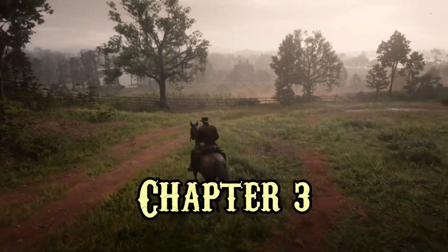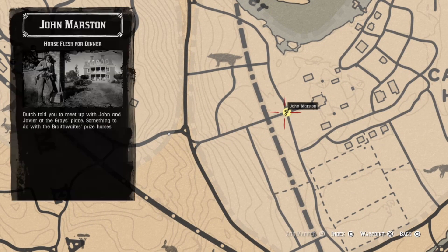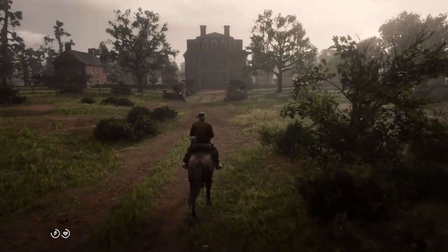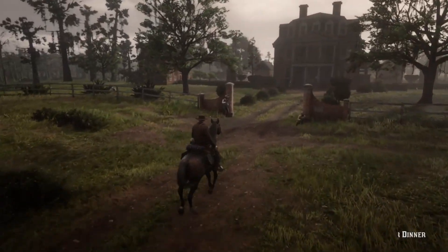Hello there and welcome to this channel. This is Chapter 3 and we are about to get a really nice war horse, one of the single best horses in the game. John Marston has been sent over here to Caligar Hall to talk to the Greys about something, and Arthur is going to join him.